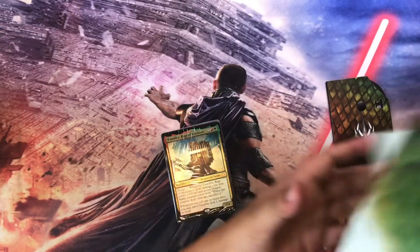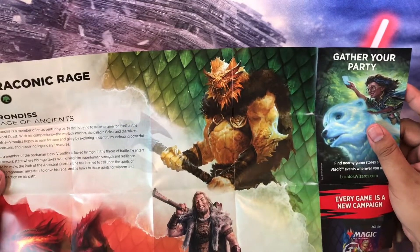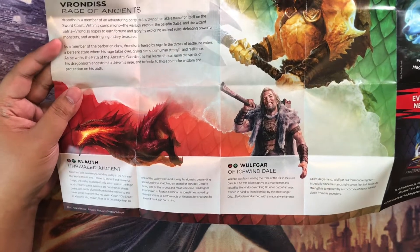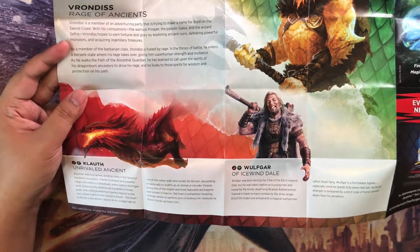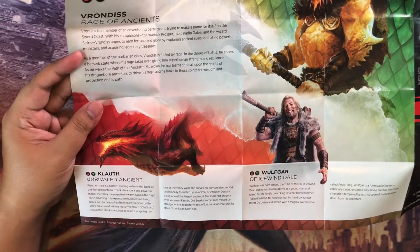Then you have the art with Vrondiss, who is your commander. Then you have two alternate commanders: Wolfgar of Icewind Dale — one of the characters from my favorite series — and then you have Cloakwood Unrivaled. Let's take a look at that.